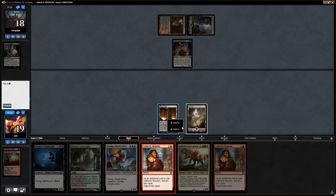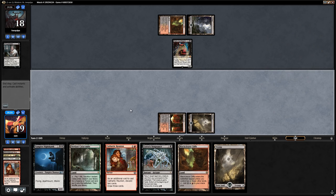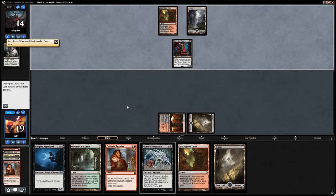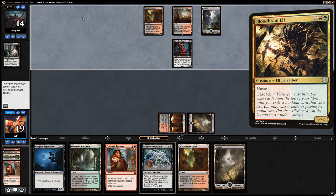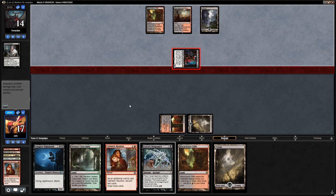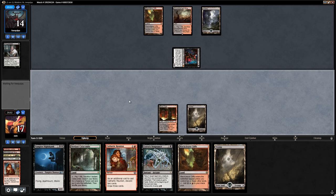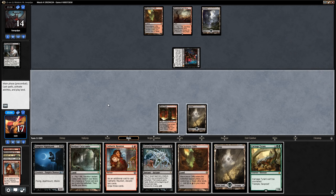We're up against Jund most likely. Another Reunion isn't bad. We need to be aware of Liliana of the Veil making us sacrifice a creature, since if Soul Flayer is our only creature she could force a sacrifice. We picked up a Goryo's Vengeance, so Gishath might be able to connect next turn. Opponent revealed Bloodbraid Elf off Dark Confidant and took four. The opponent might be holding a Terminate, which would make Goryo's Vengeance pretty weak.